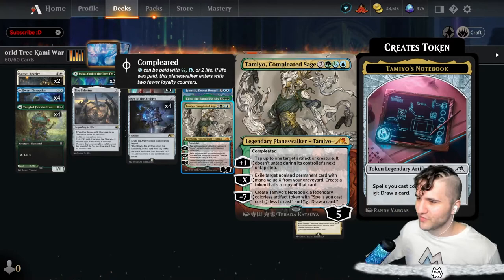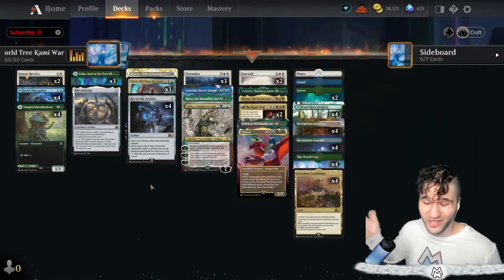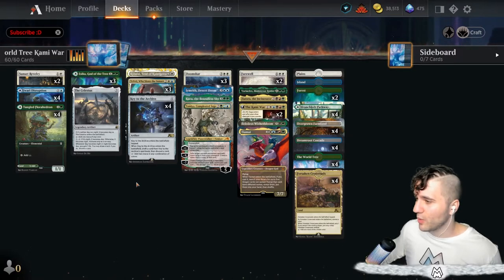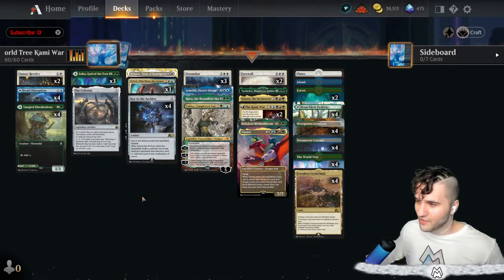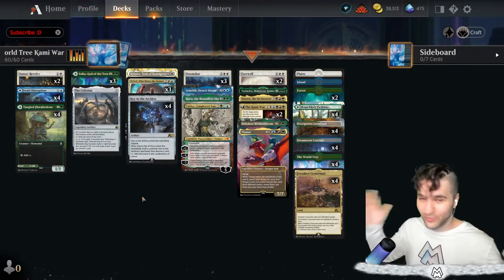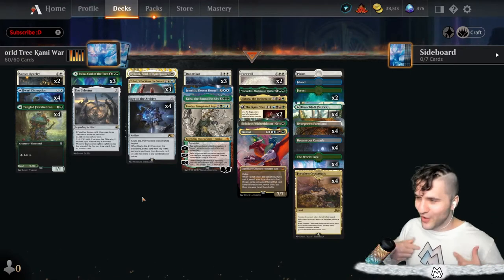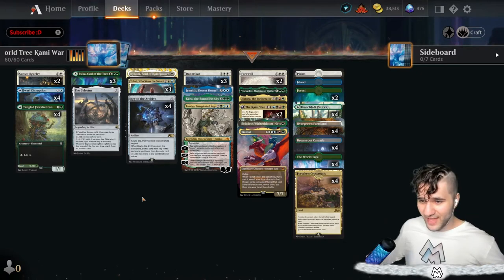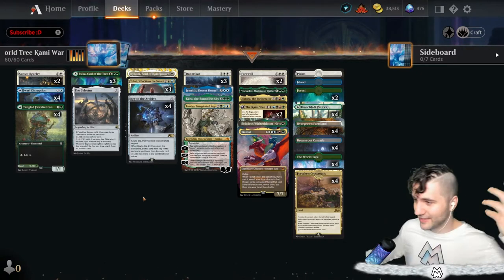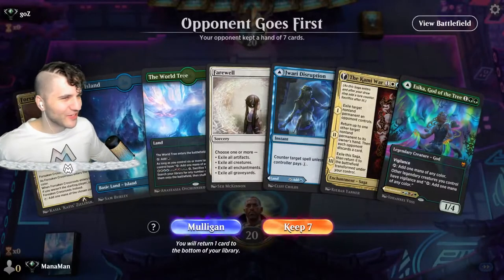Kaedai has flash — whenever you have the World Tree out with five different colors, Kaedai can get +5/+5. And since it's a god, you can sacrifice the World Tree to put any number of god cards onto the battlefield. Tiamat and the God of the World Tree are both gods. We're also running Tamiyo, Doom Scar, and Farewell because we do get steamrolled by aggro quite a bit. Let's get into the gameplay!